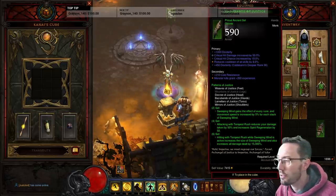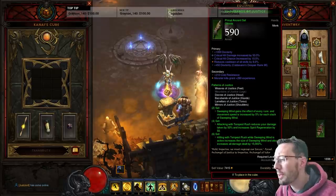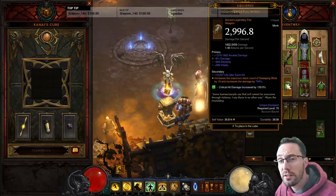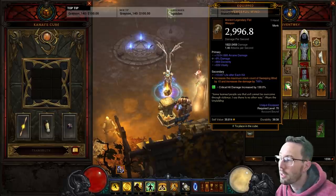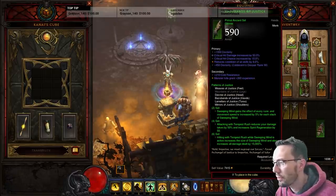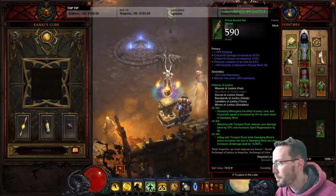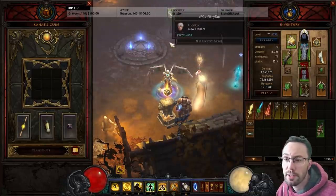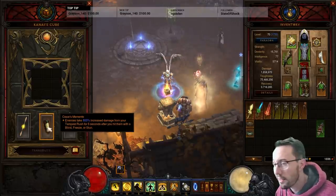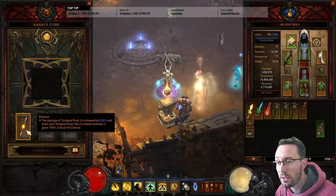At 70 you're going to do the season journey and get your Patterns of Justice pieces. Two pieces gives Sweeping Wind every rune and move speed - you normally get three stacks of 15% move speed. If you find Vengeful Wind you can get 13 stacks of Sweeping Winds, which is great. Four pieces gives spirit regen at 50%. Doing GR20 shouldn't be too much of a problem, then you can get your six-piece for huge Tempest Rush damage. I'd definitely make a level one alt if I didn't get the Season Memento while leveling - you can extract it into the Cube super easily.